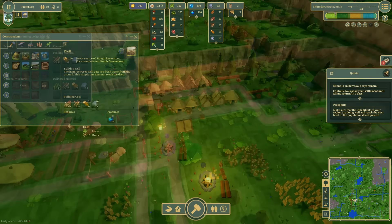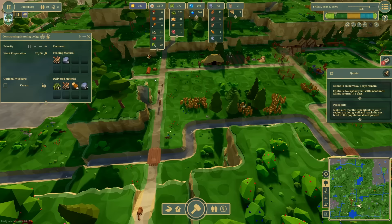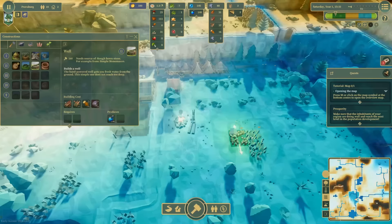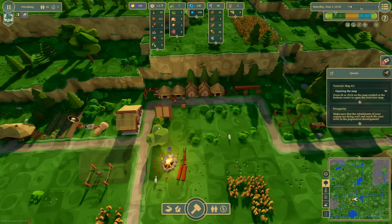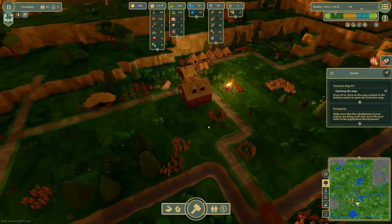It does take a while to get stuff built up in this game. Normally I'd say the pacing feels a little bit off, but actually because I've got the 300 times speed it's really not that painful. We'll place down a well and let this start regenerating slowly over time. This will start getting us some water, but it is a vacant role. It would really benefit from having some people immigrating into our town.